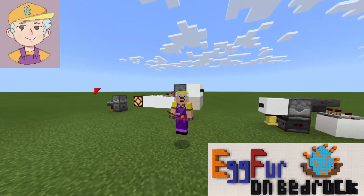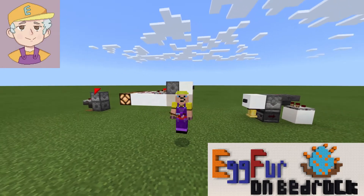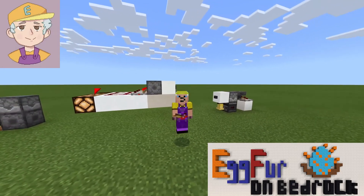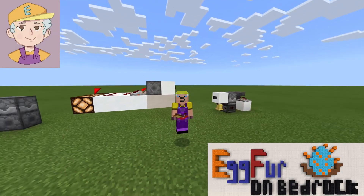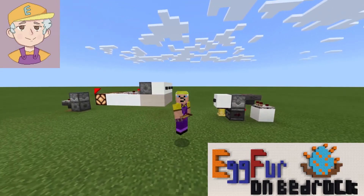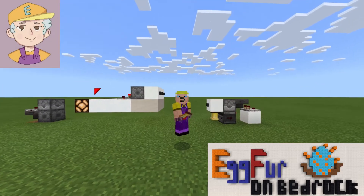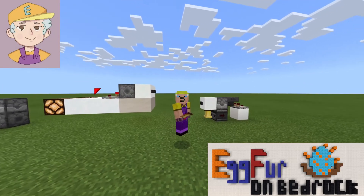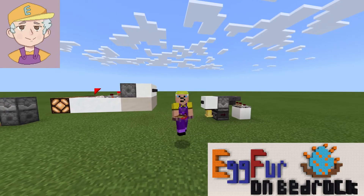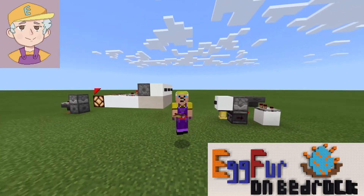We're going to look at three designs. The one far over there to my right, your left, is the smallest T flip-flop you can get. The one behind me is possibly the best, and the one over here on your right is my new T flip-flop, which is the smallest one-wide tileable T flip-flop in Bedrock Edition — and I say it's mine, my invention.